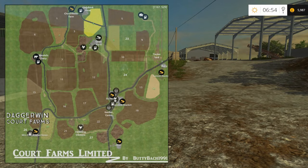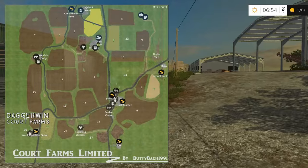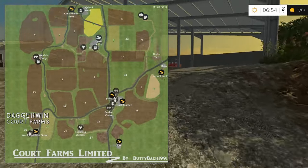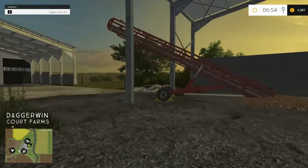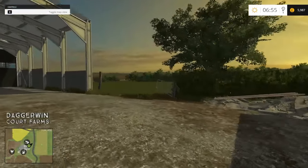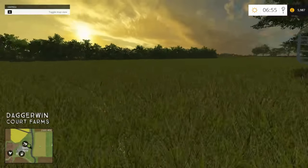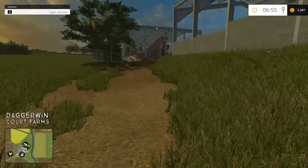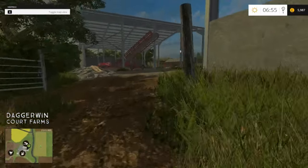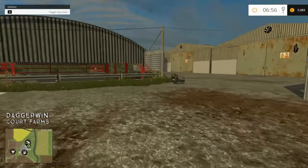Let's have a look and see which fields we actually own. We own field number 4 which is just north of the farm, and field number 8 which is just the other side of the road. Looking at the map, it looks like we probably do own all the grassland as well.